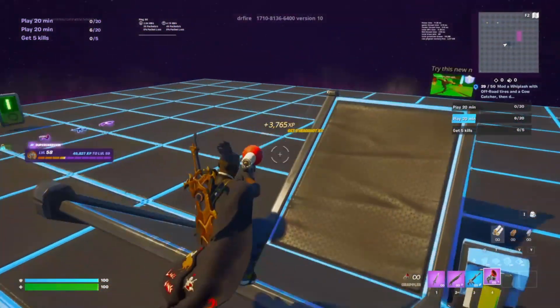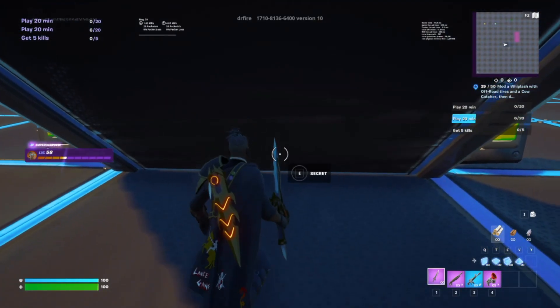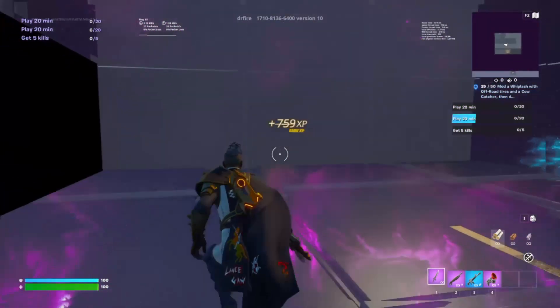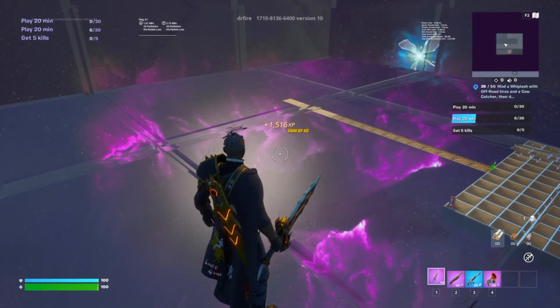Coming under this ramp, you should see another secret XP button, which is pretty sick. Click that, you should teleport back to the main area and start to get some more XP as well.